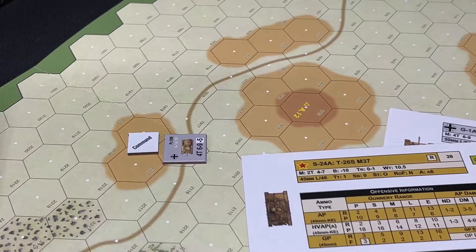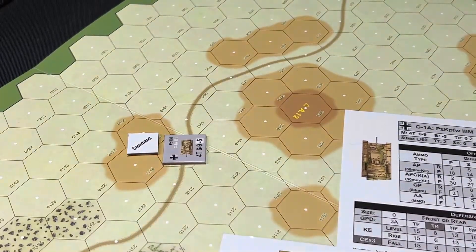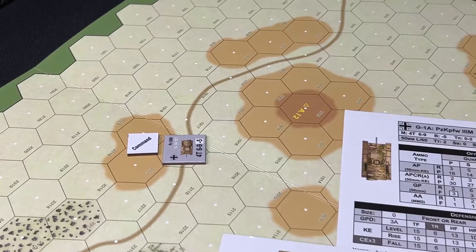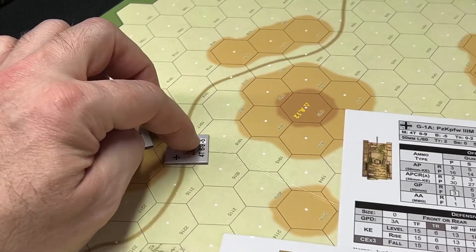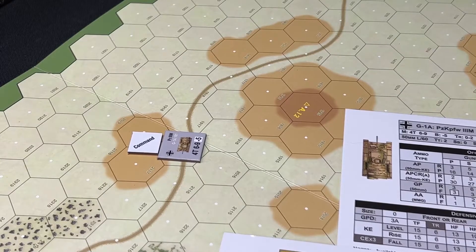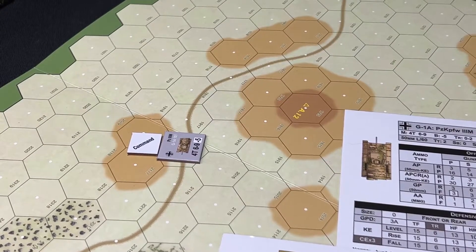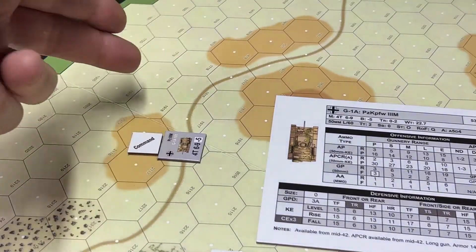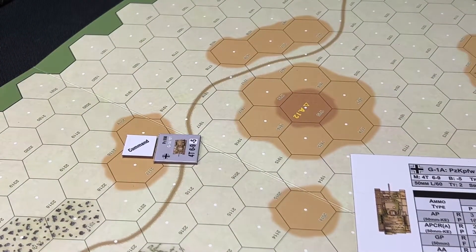We are on a path — the gray thing here is the path. If it helps, you can always look at the counter to see the movement allowances. The third element is the vehicle's path movement speed allowance and the fourth is road. Reading this right, he can move six on a path, nine on a road. You can expend any portion of your available movement speed allowance — you don't have to use the whole thing. You also get a free 60-degree turn. To get path movement, you have to start on the path and do continuous hexes.